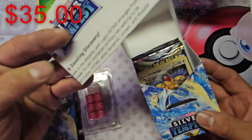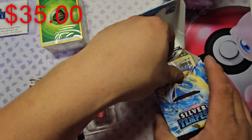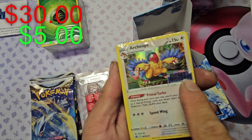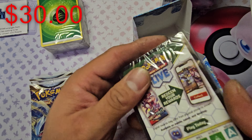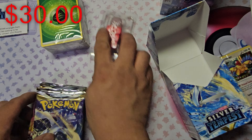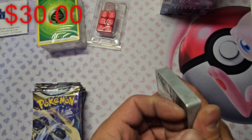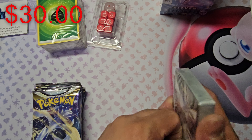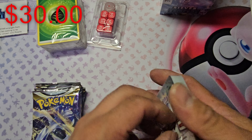It does come with this — I do not know what this is, but I'll open that up later. And then it comes with that promo. I guess that's the promo card that has that little Silver Tempest sticker on there. And the four additional packs. Let me just go ahead and open this up because I am not sure which card goes into this thing or what card comes with the deck.